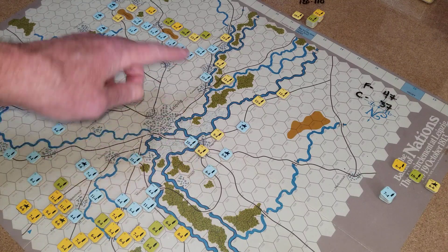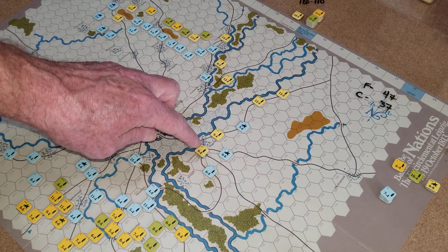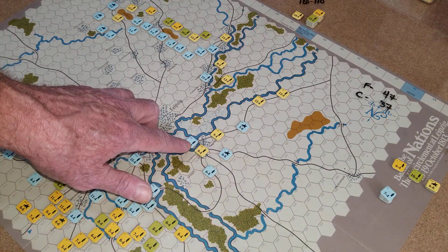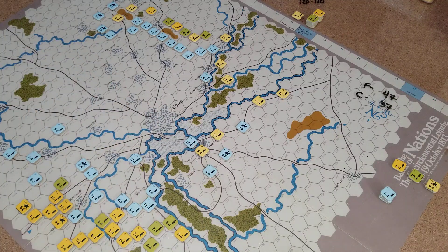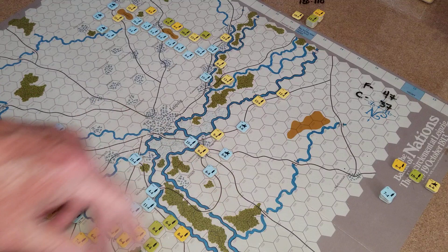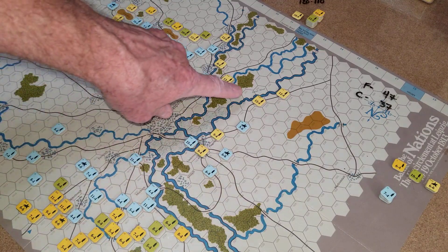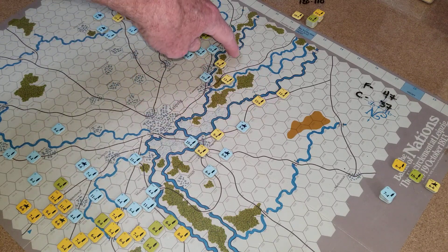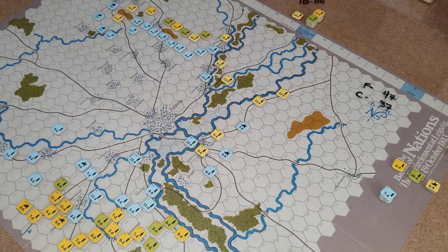The French go first. Now that they've moved over here, they'll be able to isolate this one unit and see if they can drive him out — he'll be doubled. They'll have 27 into 18, so at least a one to one. There's no elimination at one to one, but you'll get a retreat. If they can get him to retreat, he'll have no zone of control and they can go to work on the other unit. They've also got two strong units that crossed the bridge and came over the road — it's taken all this time.